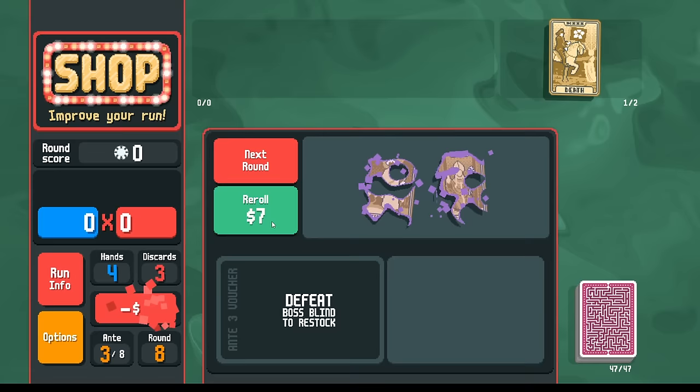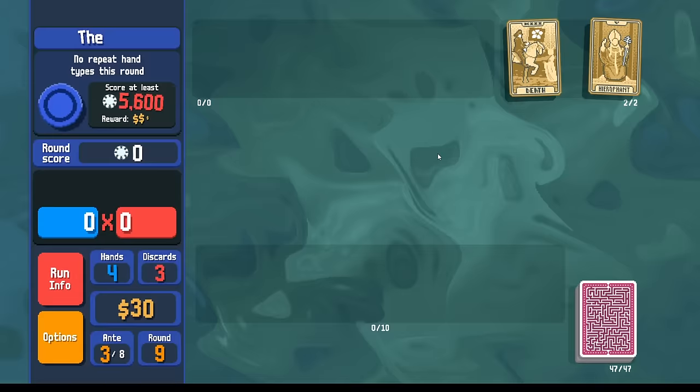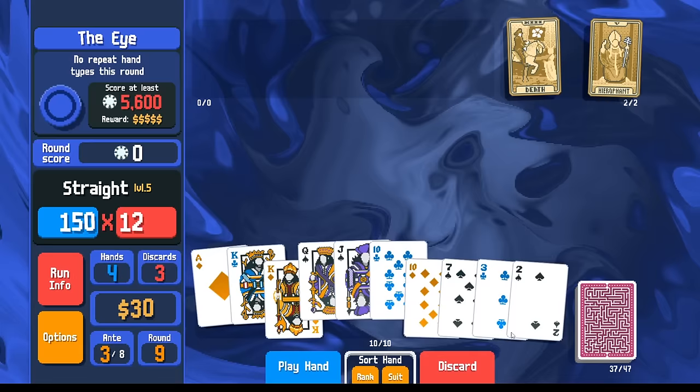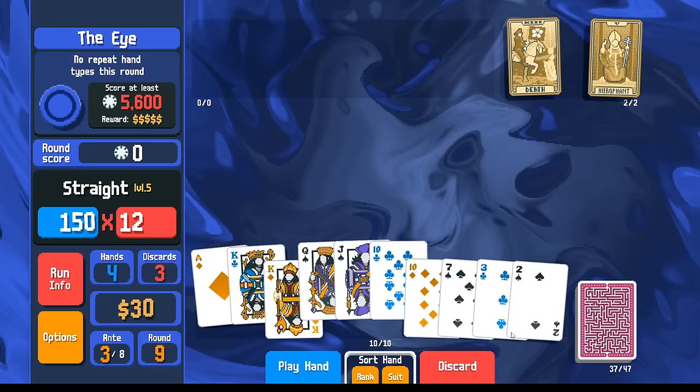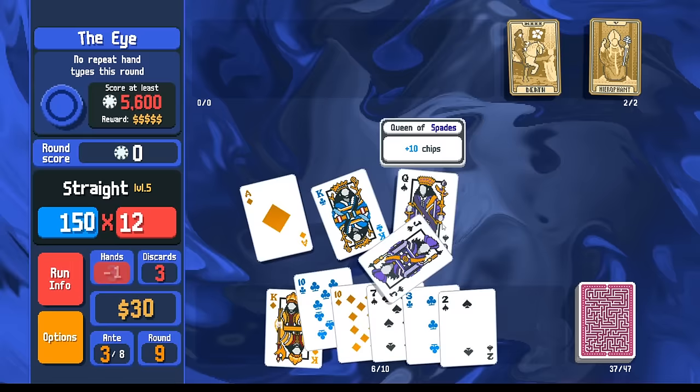What else — go again. Hierophant, that should get us there. So we can play a straight if we want, and we will. I just want to make sure — should I wait for my glass card? No, we'll just play the straight while we have it.